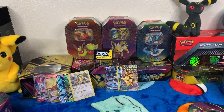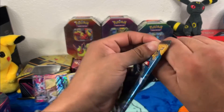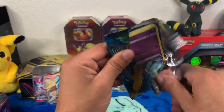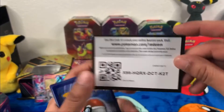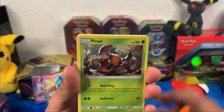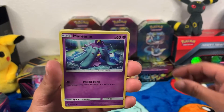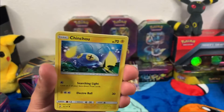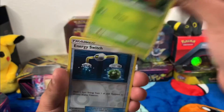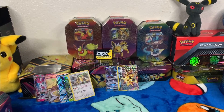Let me organize this up a little. Getting into the Sun and Moon base set right here. Got the code card. Psychic energy, Pincer — I like that Pincer card — Rare Candy, Bruxish, Mareanie, Oranguru, Lola, Rattata, Chinchoo, Paris, Energy Switch, reverse holo, and an Incineroar non-holo rare. Very nice.